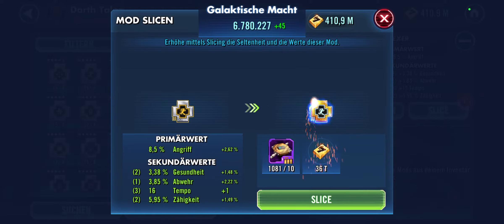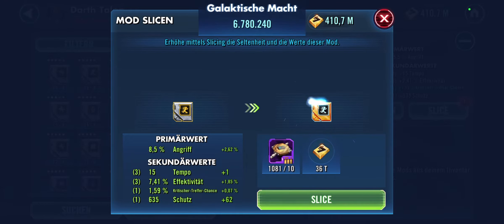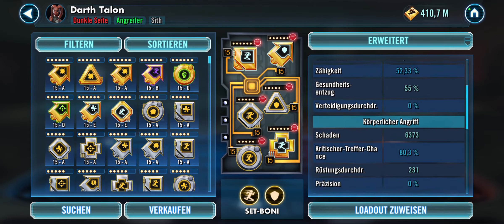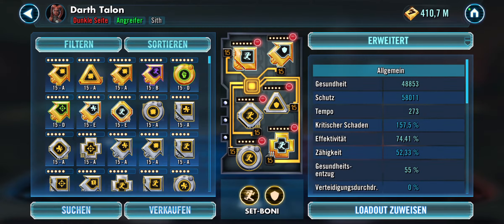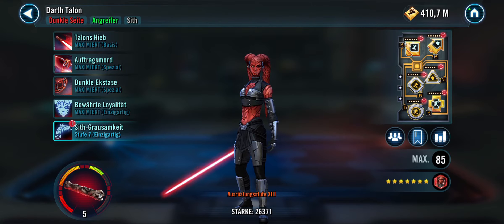The speed rolls were pretty good, so my impression was to give them a go on 6A. A little bit more offense, a bit more speed — plus one — so even here the secondary offense is quite nice.